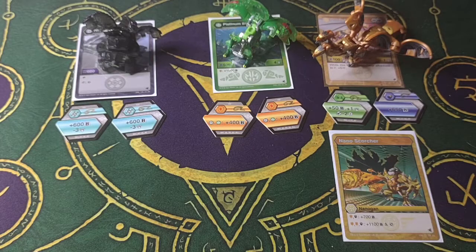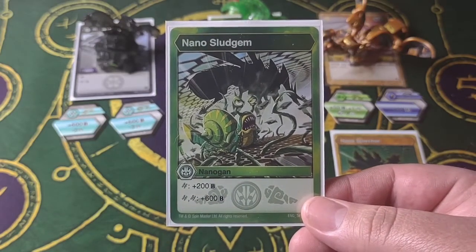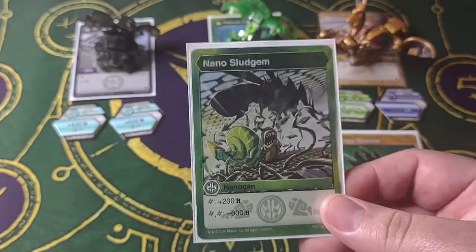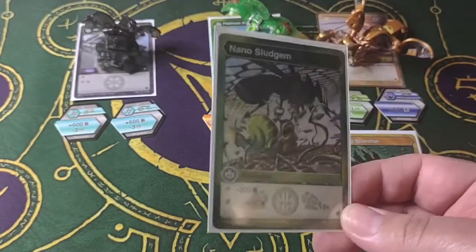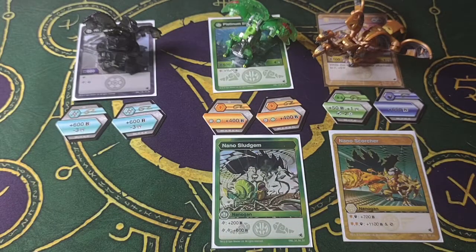Next we have Nano Sludgeum. On a Helix it's plus 200, on two Helixes it's plus 600. This is currently the only Ventus Nano Gon out right now. Once another one releases that fits better with this deck, I might end up replacing it, but at the moment, this is what we have.